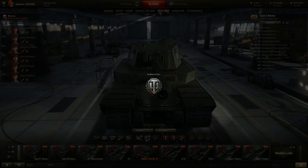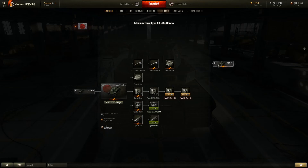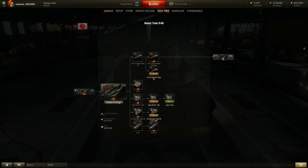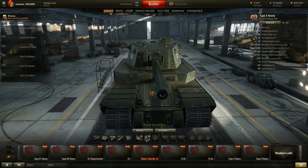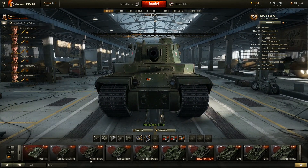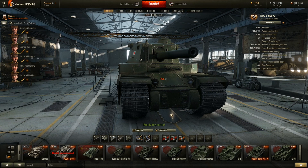So guys, there are the Japanese heavies. Let's pull up the line to give you a clear look: O-I Experimental, O-I, O-Ni, O-Ho, Type 4 Heavy, and Type 5 Heavy. Thanks for watching — like, comment, subscribe. I'm going to be doing reviews on each of these tanks separately when I feel like it. Check out my other videos and stay tuned for the reviews. Thanks for watching, bye!